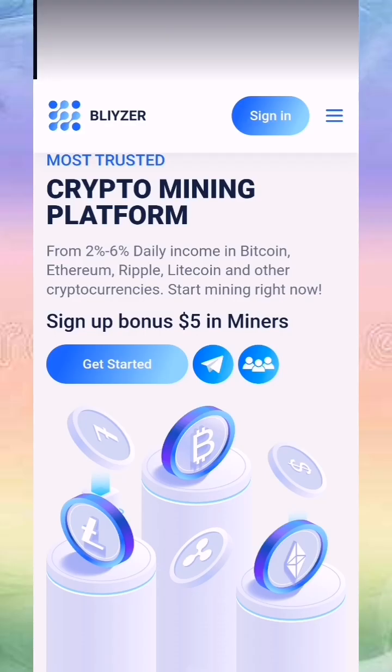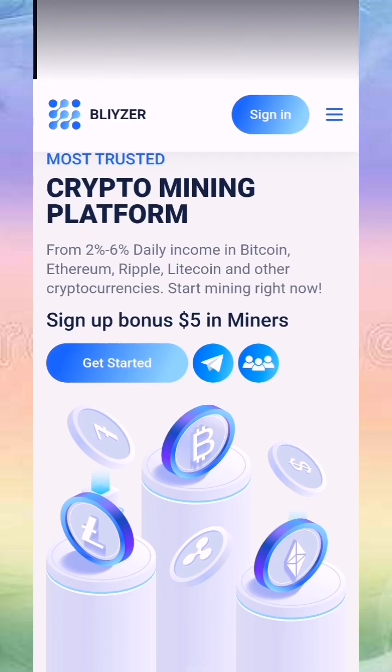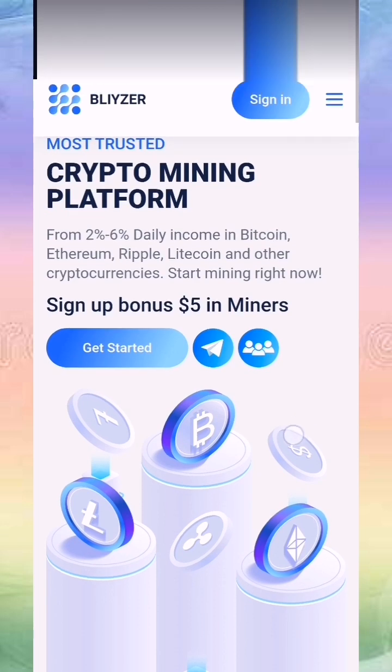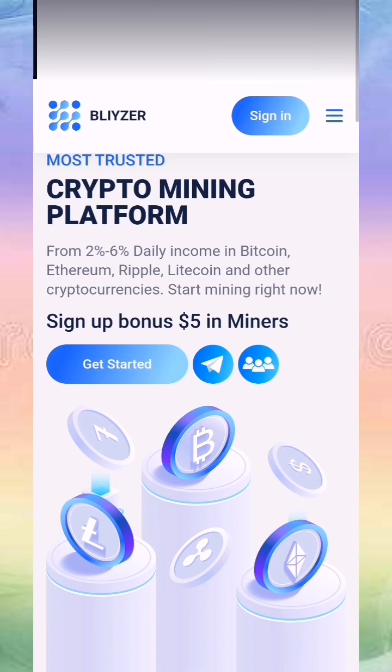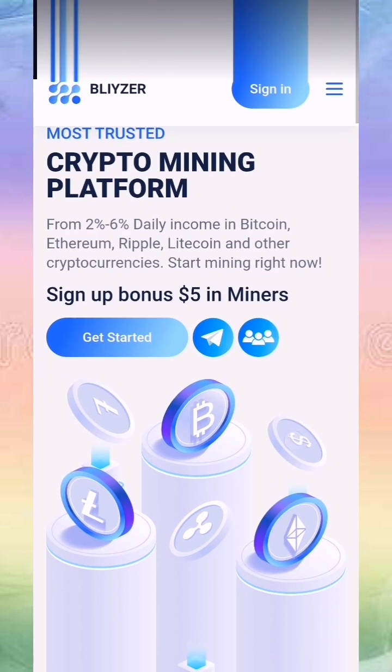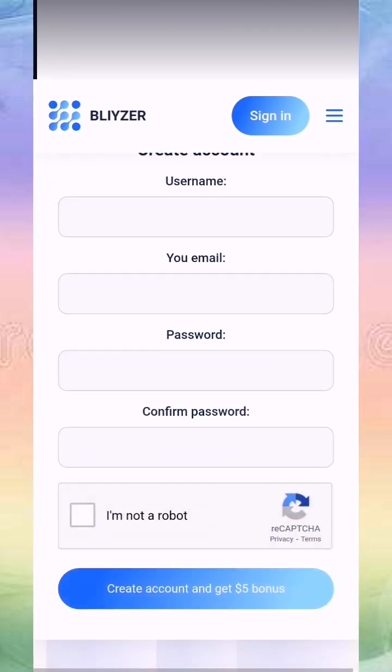Hello guys, a new mining platform called Blazer. You will get a sign-up bonus of five dollars. In miners, you will get a free miner, and you can also buy a miner. This is the home page — the link will be in the description and in the first comment. We press 'Get Started', put in our username, email, password, confirm the password, complete the captcha, and create our account with the five dollars bonus.